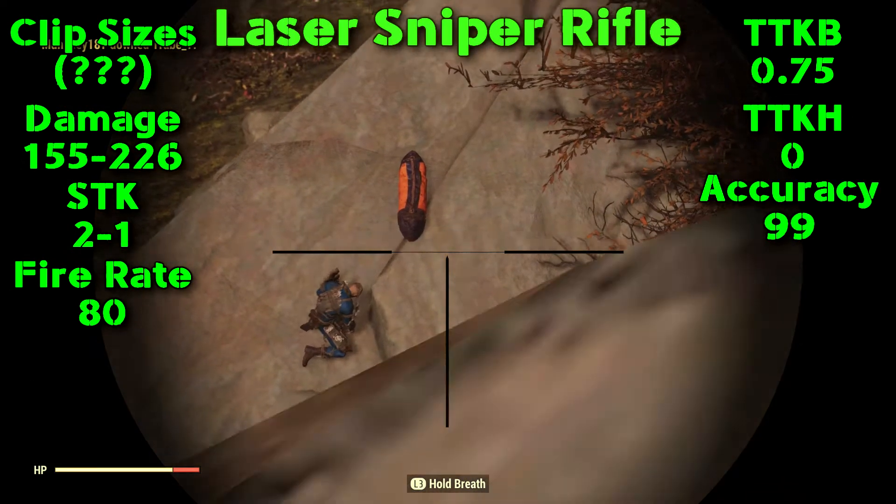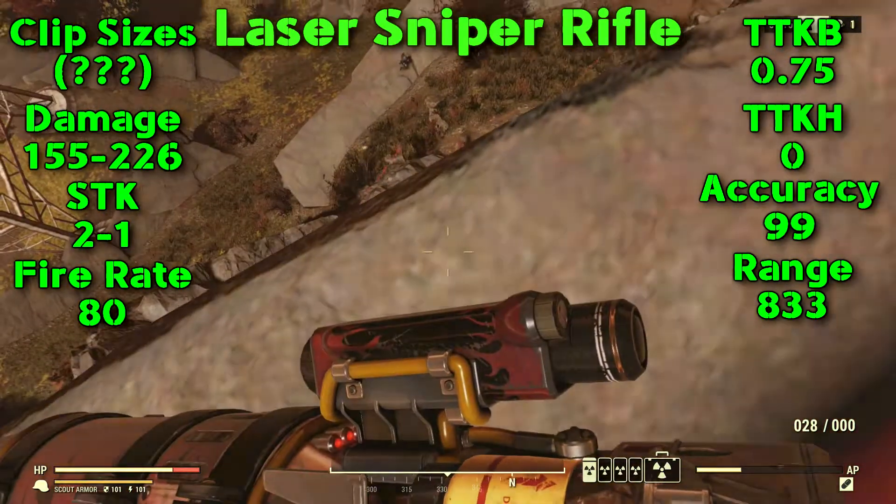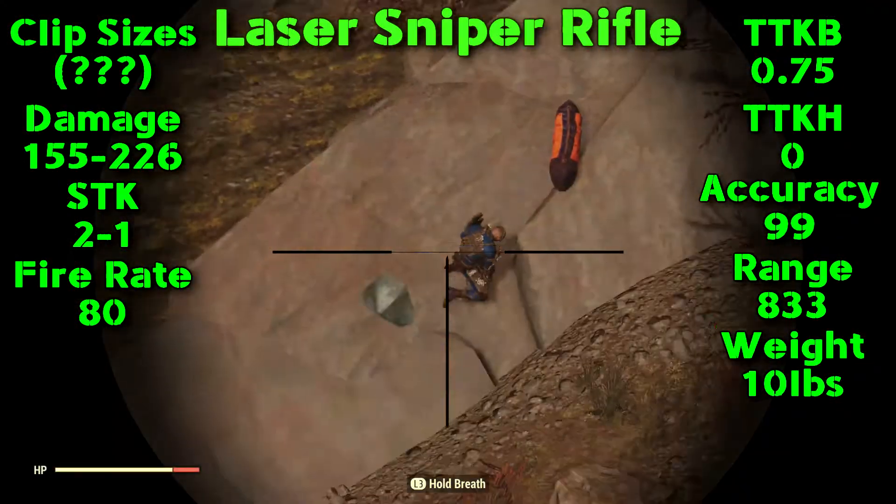Accuracy is 99. Range of this gun is 833, making it the longest range sniper rifle there is. Weight of this bad boy is 10 pounds.